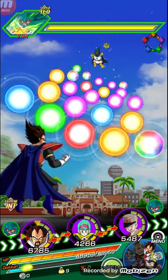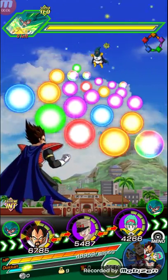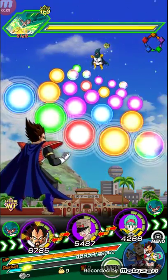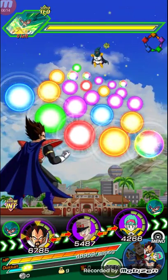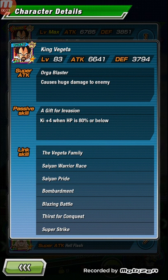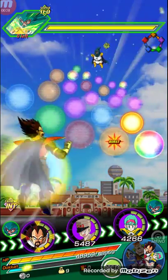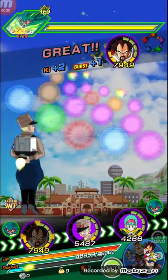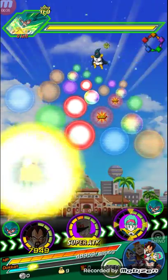Hey guys, this is admin purple guy with a sword. I am doing a tutorial video on how to beat the Mighty Mask Super Strike event with a free team. These are the cards I brought. My friend met this King Vegeta, but his super attack level is only 10.